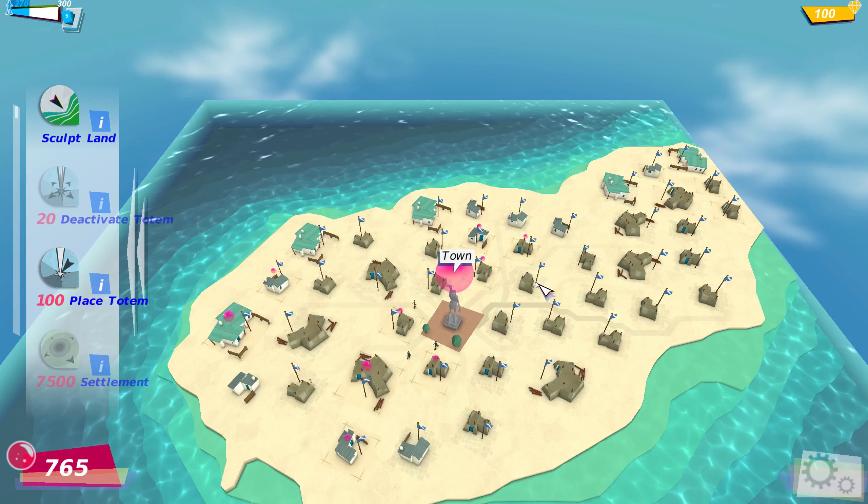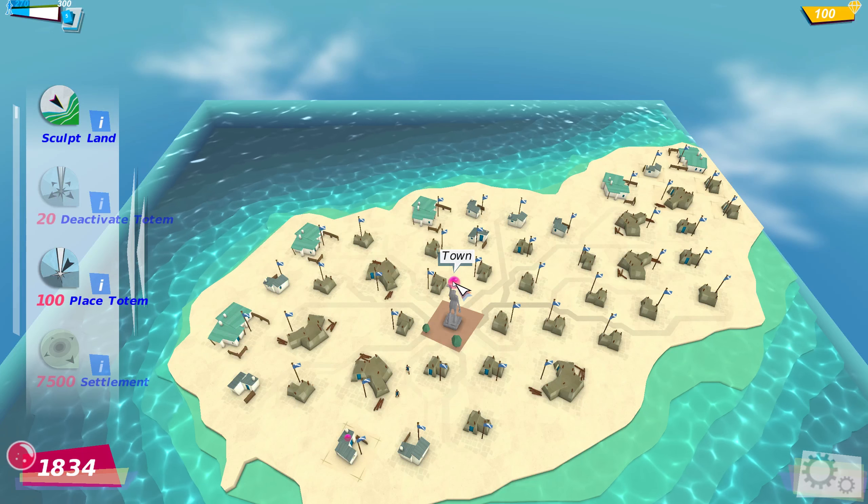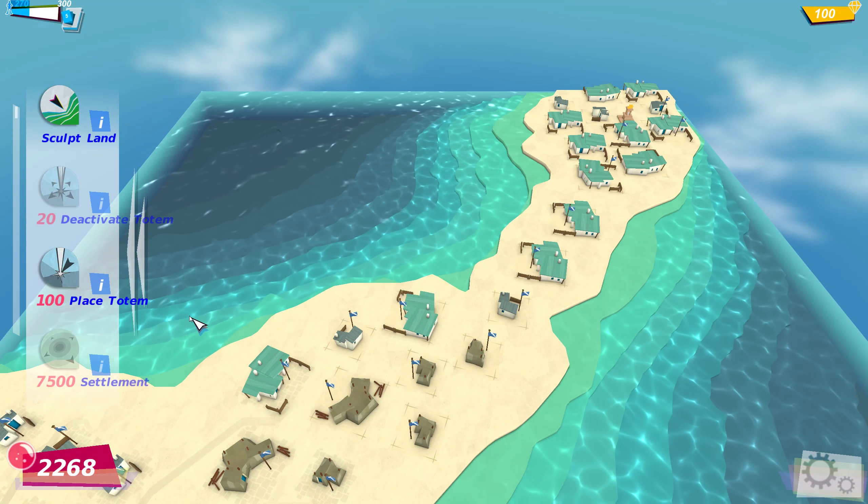So instead of having to keep clicking you just have to wait, and then click once on the big belief ball. But it doesn't reach everywhere, and the next settlement costs 7500.